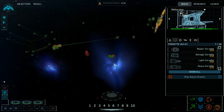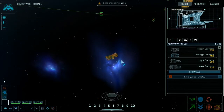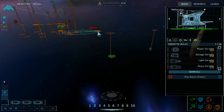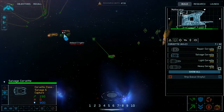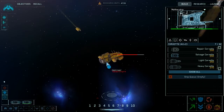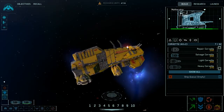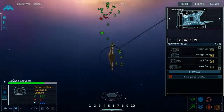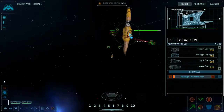Hang in there, this is stressful. Frigate under attack. Moving to destination. I caught one. Let's heat it up in here. It's not doing what I want it to be doing. There we go. Four appears to be the number of salvage corvettes needed to take one of these destroyers.